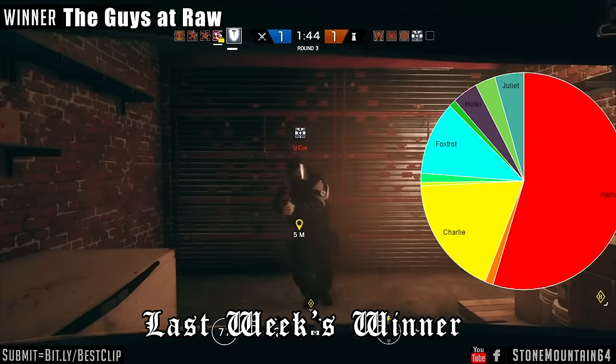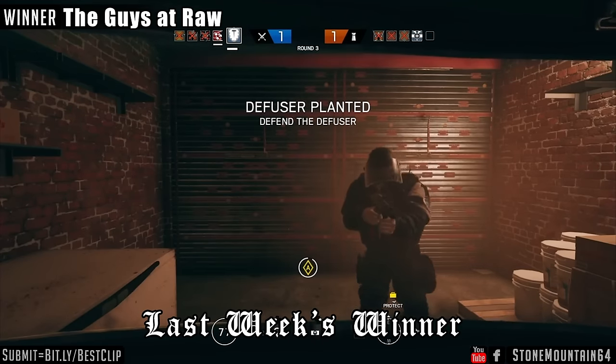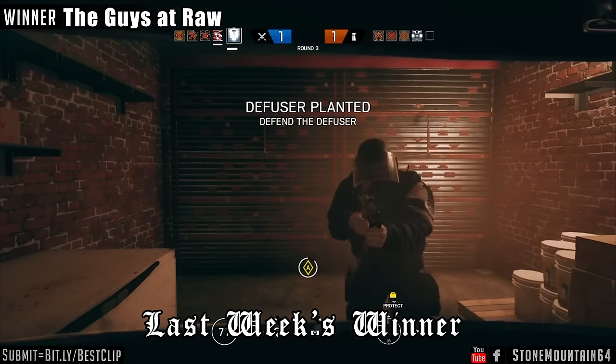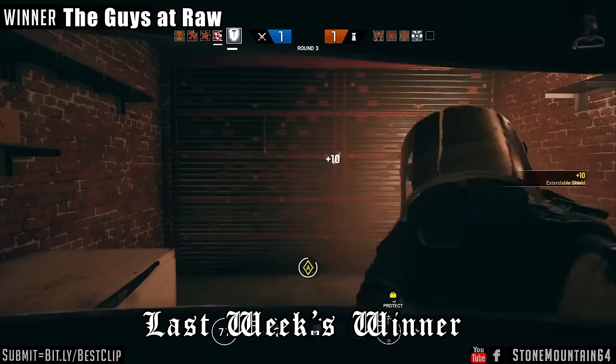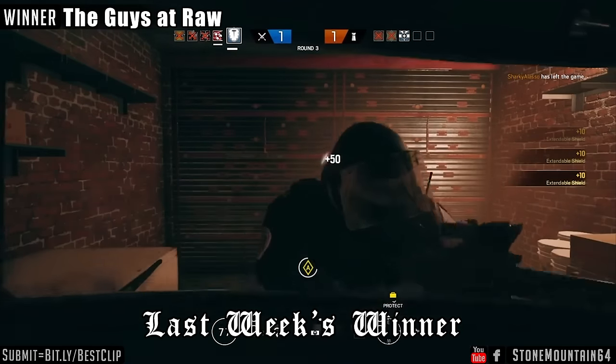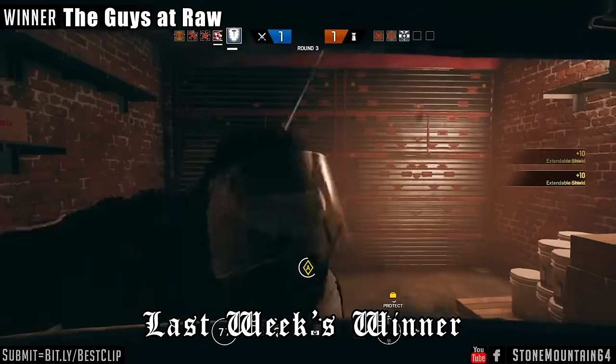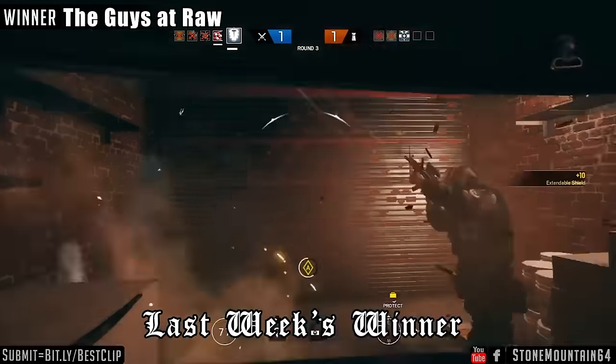By over 50%, the alpha clip by the guys at Raw here took the win. A common strategy in Siege is to use Montaigne to protect the person while they plant a diffuser behind you. In this case, they got the diffuser planted, but Montaigne trapped the final enemy in this room and, combined with the teamwork, set the fuse up top to get that World's Best Kill.